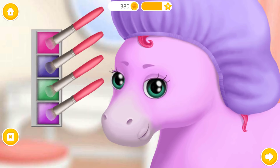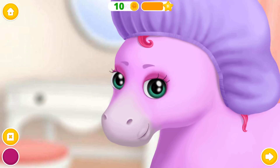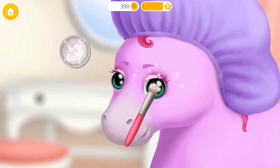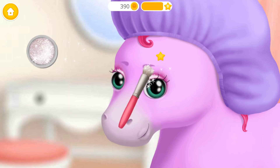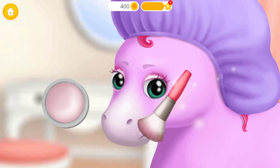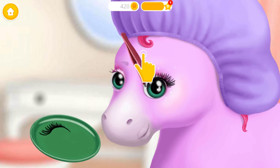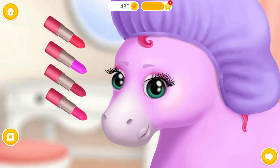Choose the color of the eye shadows and click next! Make it shiny! Let's powder my face! Apply false lashes, please! And lipstick for a perfect finish!